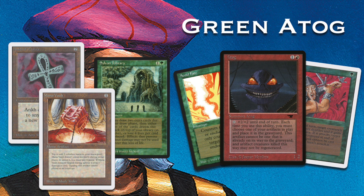Looking specifically at this Atog brew, he's playing Berserks, which work really nicely with the Atogs, and he's trying to use Avoid Fate to protect the Atog when he chooses to Berserk. I think this is very risky because the blue player is packing eight counterspells — that's a lot — and even in response to the sacrifice, he can play Hurkyl's Recall to bounce artifacts back to Frank's hand.